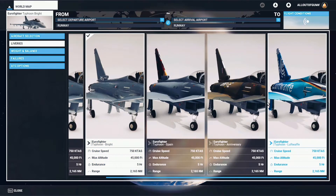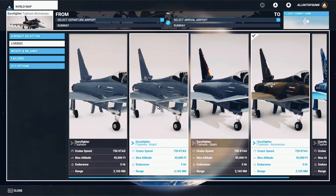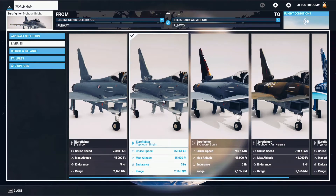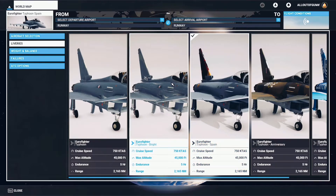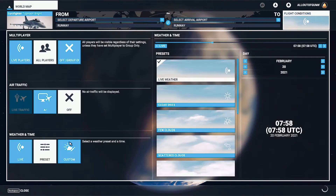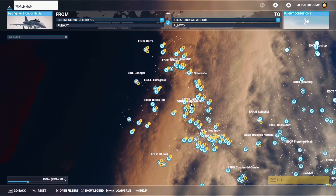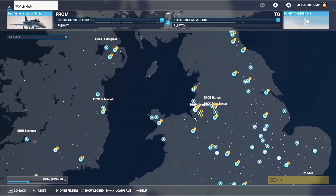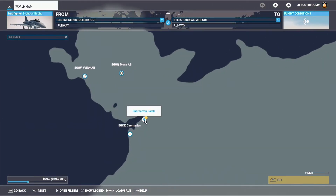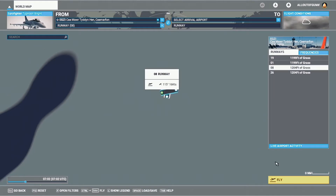It comes with a few different liveries, so let's pick one — I'll have that shiny one, I think it's quite good to demonstrate on. We'll have a quick look through these different ones, then select a weather, and I think we'll fly up from somewhere quite pretty — maybe North Wales. I'll just pick a random airport from North West Wales, set a departure and get ourselves up and running.